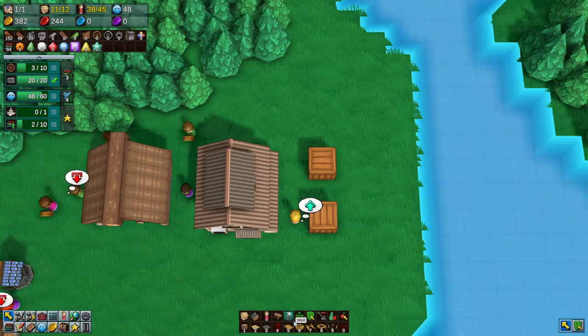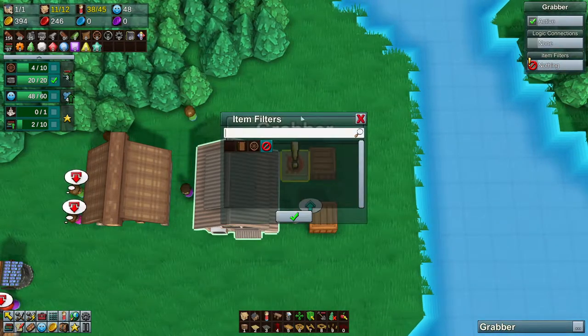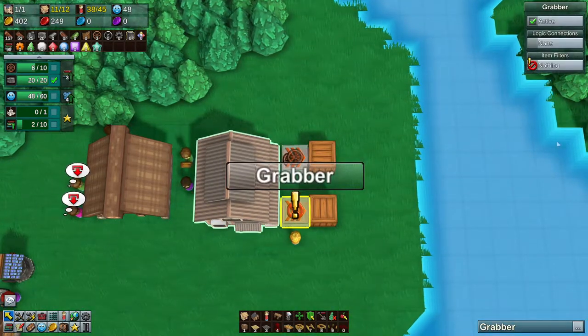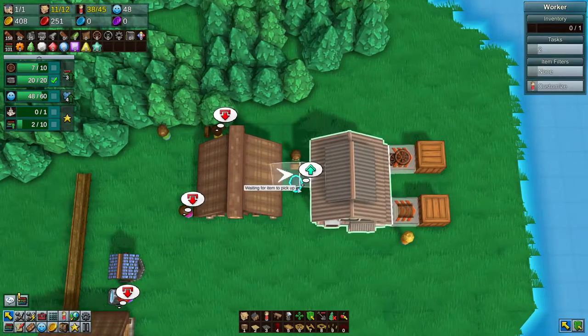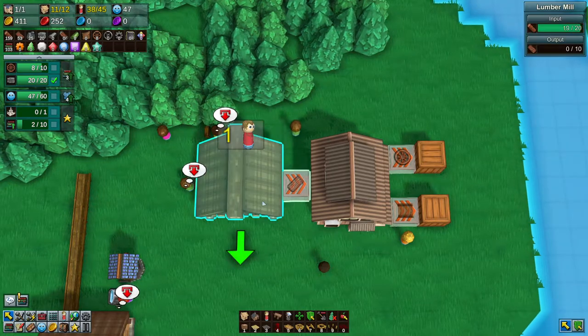We actually have some conveyor belts in here, which is excellent. So I can just go like that and grab wheels. And you can actually go here and grab conveyor belts, and then you can go here as well. This is where you start not needing people anymore, or needing a lot less people.